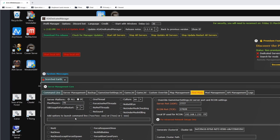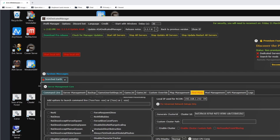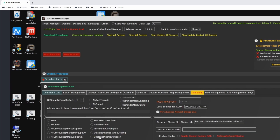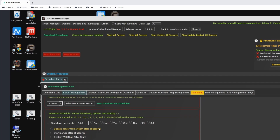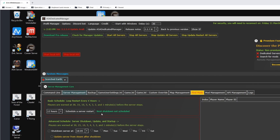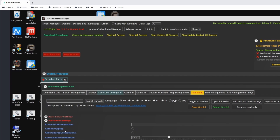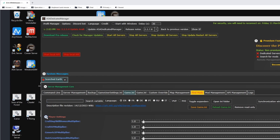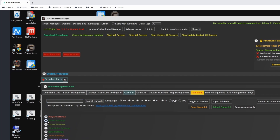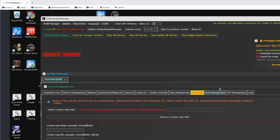So if we take a quick look at the ASA Dedicated Manager, you have your command line stuff, a bunch of checkboxes for different things, and server management. You can do a restart — you can see the options here. Game settings, click the button and set up whatever you need. Game INI, same thing. Player settings, world settings, custom override, map management.